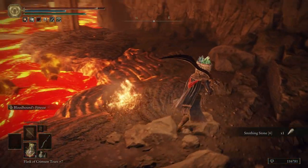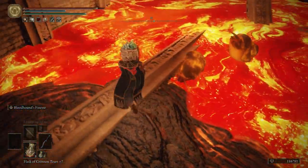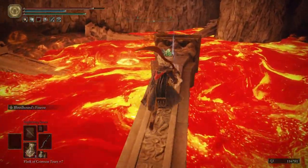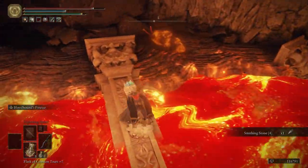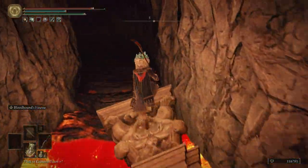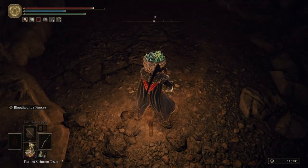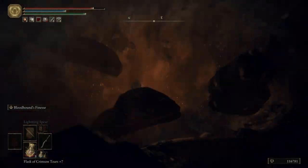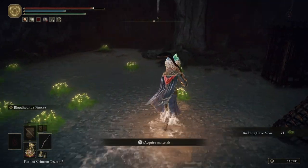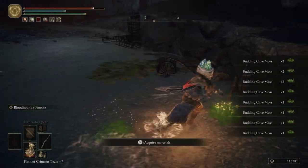Over here we're going to get a Smithing Stone 6. Be careful of the fire the slugs spit out — it looks like lava when they spit it. Stepping in the lava won't kill you, it'll just do a little bit of damage, so don't be scared to fall in it. Right over here the floor is going to be cracked — this breaks as soon as we step on it. We want to come down here, where the Iron Virgins, or Abductor Virgins, are. We're going to be fighting two of them at the same time.